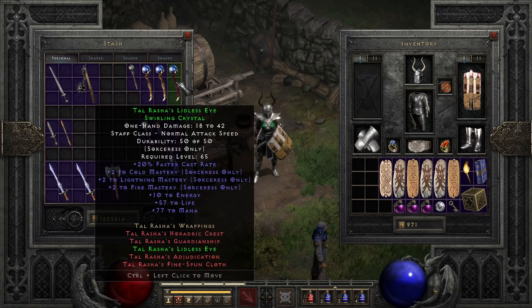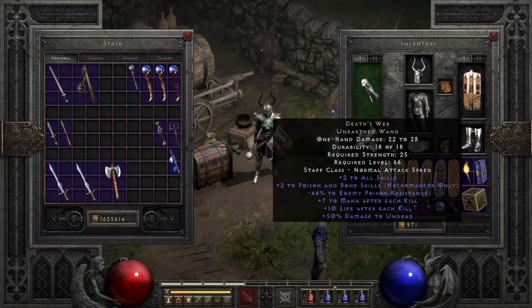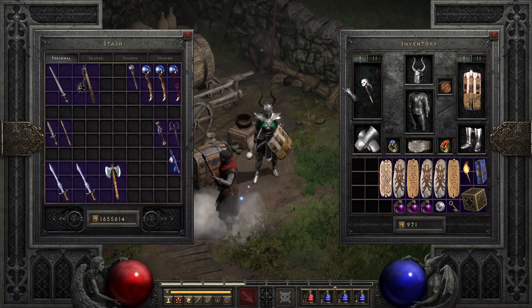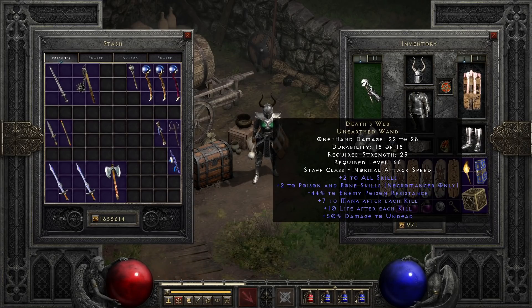Into the mostly necromancer end of casters, we'll start with one that has a few other uses as well — Death's Web. It's mostly known for being the go-to poison necro wand, and pairs nicely with Drangul's head for a lot of negative poison resist, but it does also have a generic plus two all skills that works for any character, as well as mana and life per kill. It's mostly used on the necro build that uses Poison Nova, which is kind of how it became so reliable for farming every area in the game.